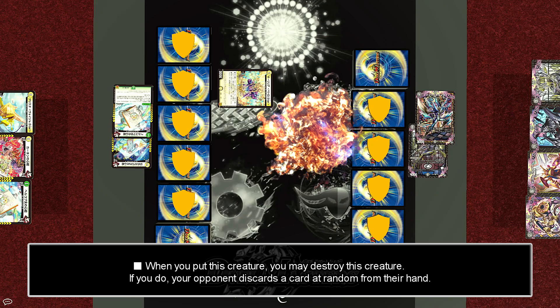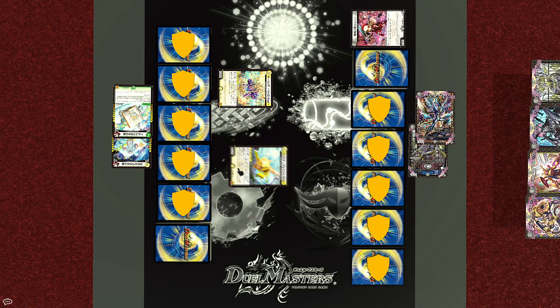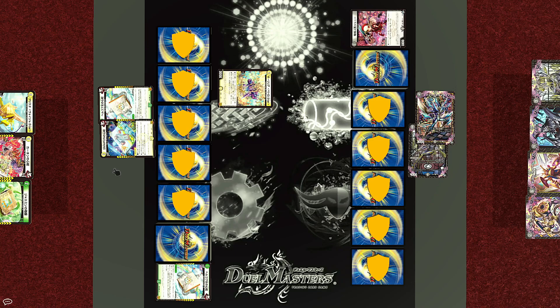When this creature is put, you may destroy this creature, and if you do, randomly discard one card from your opponent's hand. Wyn chooses to do so, and this is really gonna hurt since Joe only has three cards in his hand. Putting all the cards together, flipping them around, shuffle — and the randomly discarded card is another copy of Hellcopter's Memory. Because you need to sacrifice one card from your hand every turn if you want to build up mana, your hand size is an extremely important resource, and hand disruption effects like this can be really powerful.